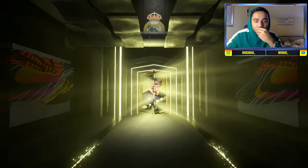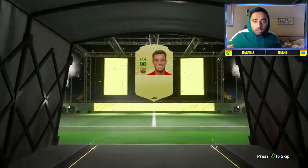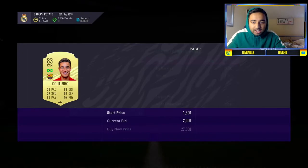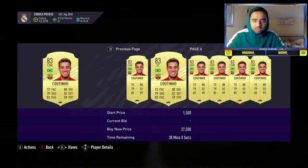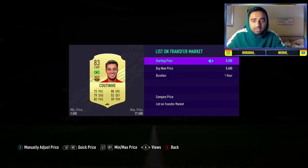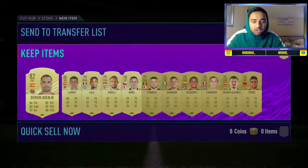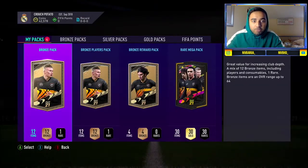Prime gold players pack — something big's got to come out of one of these. Brazil CAM — it's Coutinho! I'll take a Coutinho, definitely. What's he worth? Looks like he's going for about 19k. We'll get him up for 18k — that's good! Another good pull in the Coutinho. Now the rare mega pack.